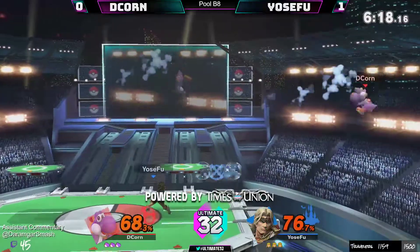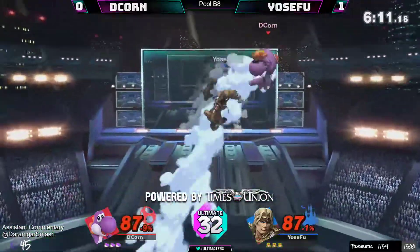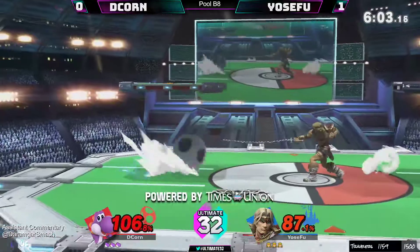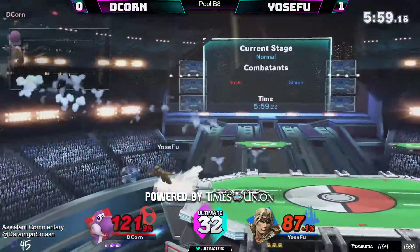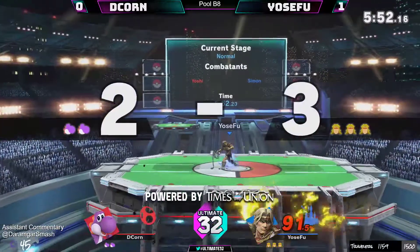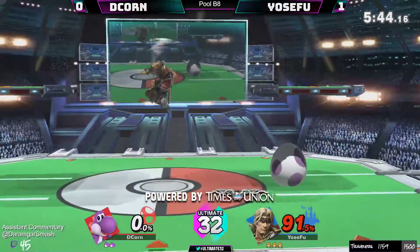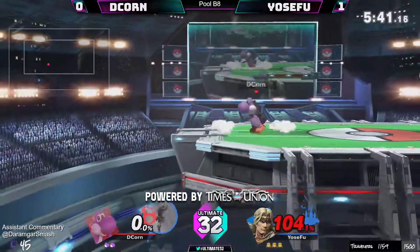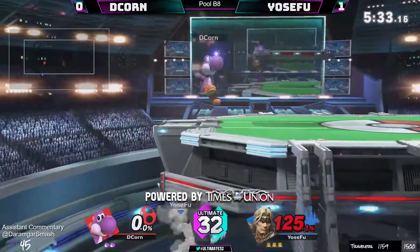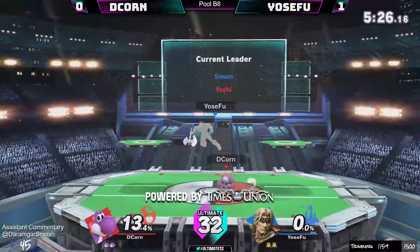Simon's best stage is definitely Final Destination — no platforms to mess up his combos. But PS2 has just this one platform so you can get some pretty clean stuff. The percents are applying — Decorn is doing a better job here. The axe does 18.9% when fresh, and how often are you gonna get hit by axe when it's not fresh? So you're typically taking 18.9 on the way in. He makes it back — doing what we call the check mark recovery, going down fast and then jumping up. The up-B almost tips it — Decorn doing well.